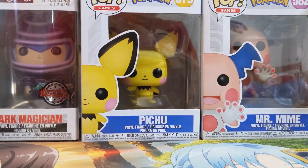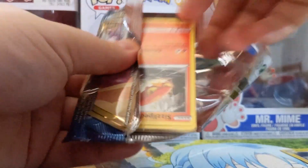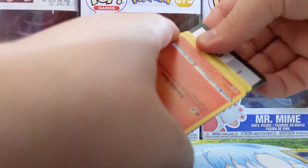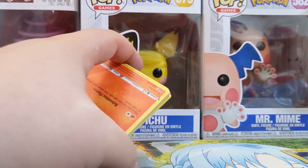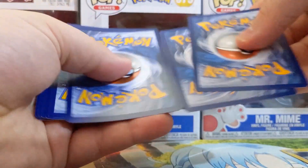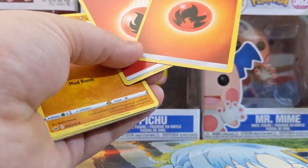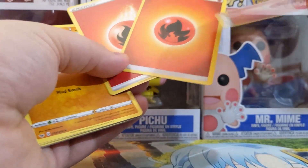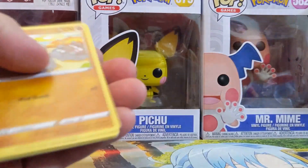Last pack. Code card for use. Three Fire Energies in a row. Look at that. Three Fire Energies in a row in each of the packs — funny.